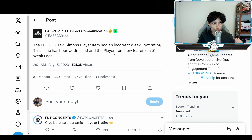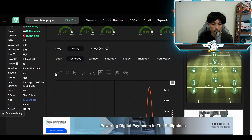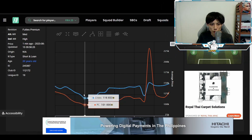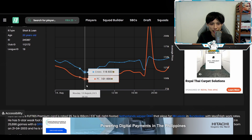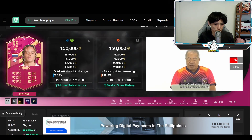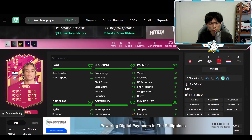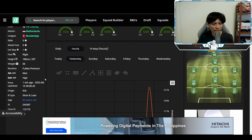EA tweeted yesterday that they have upgraded Javi Serna's weak foot — from four star to five star. We had no idea about this at all, and it makes me wonder how it took four days to rectify this mistake given that it's now Tuesday. This definitely affected his price — he went from about 110–115k all the way up to about 150k because of the weak foot upgrade. He's now five-five, which looks absolutely fantastic.